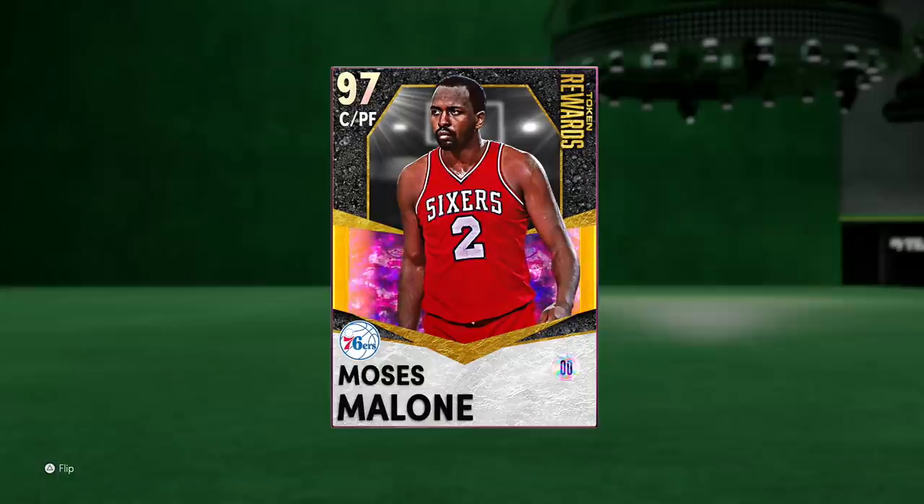As you guys can see in front of you today, 750 tokens later and we got ourselves a 97 overall Galaxy Opal Moses Malone. I feel like not enough people are talking about this card, especially for how good he really is - because not only is he the best token reward card you can get, but this card is arguably a top three center in NBA 2K21 MyTeam and I stand by that.